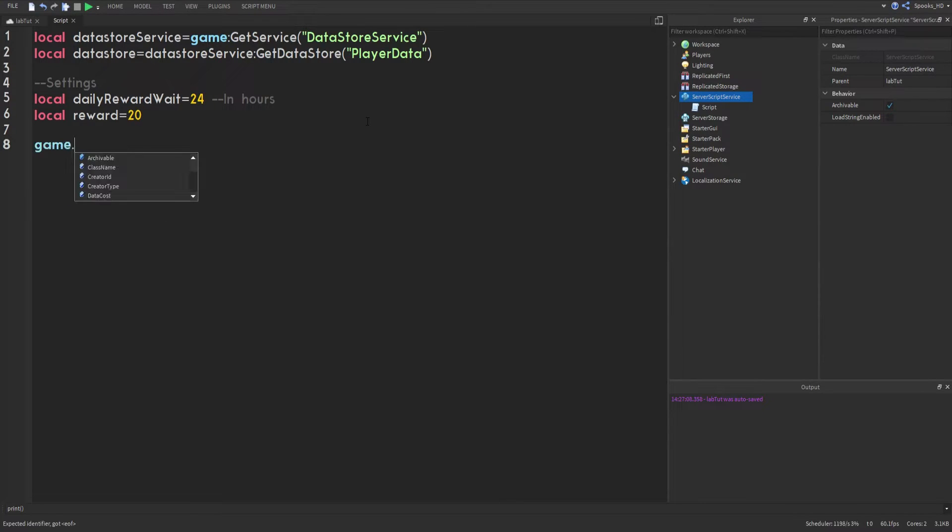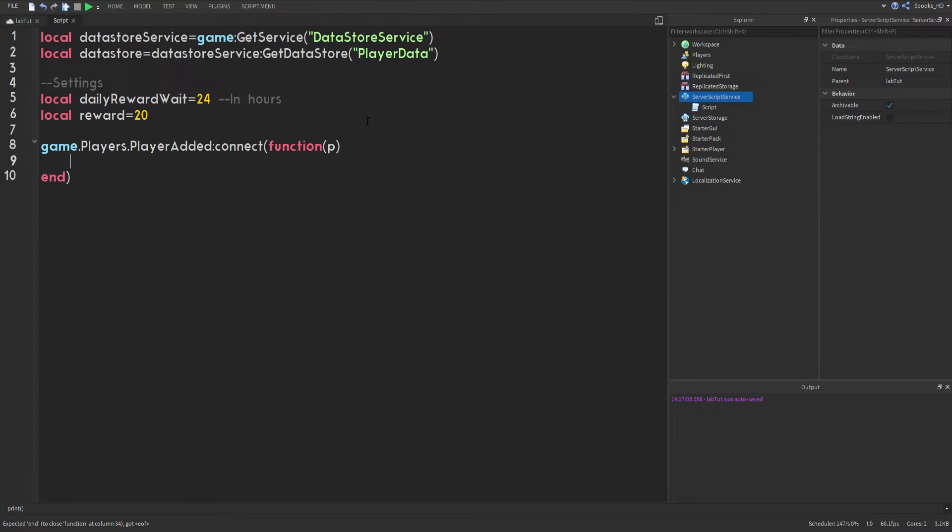Now we'll do game.Players.PlayerAdded. PlayerAdded is an event that fires when a player joins. When we connect a function to it, we're given a variable for the player object, which we'll set as 'p'. So when a player joins, this function is called along with that player object, which we'll be using throughout.